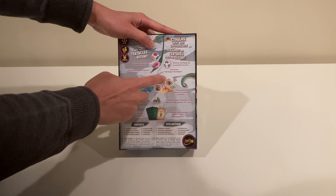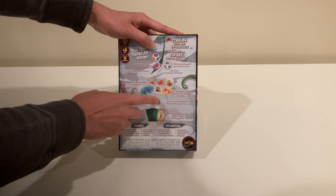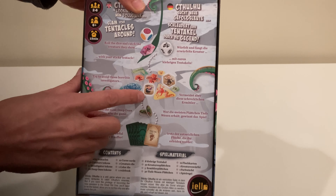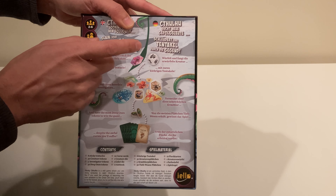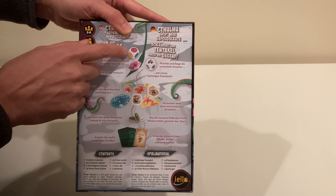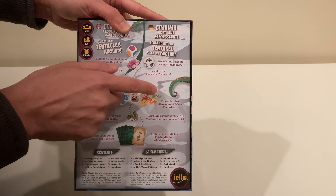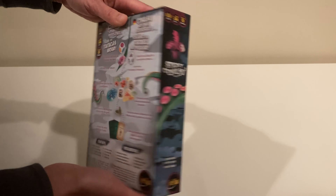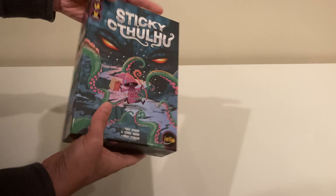You're trying to grab certain other lesser monsters. Mixed in are some tokens of investigators, and you don't want to get those — that would negate your turn. You do have some dice in here, and basically you're going to match the color with the token that you're trying to get, as well as the shape on it. Pretty easy for kids to understand.